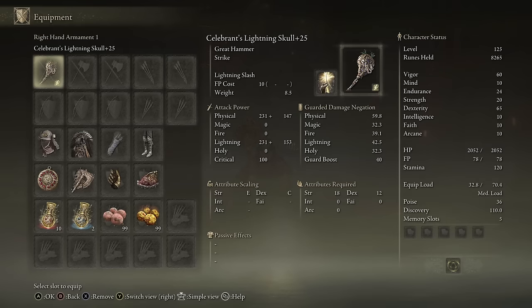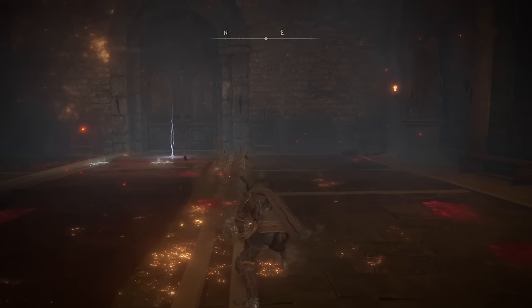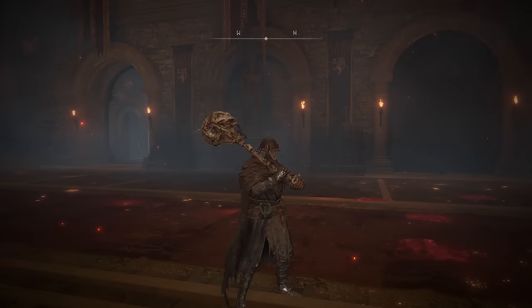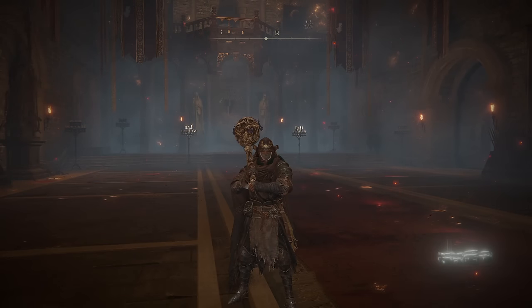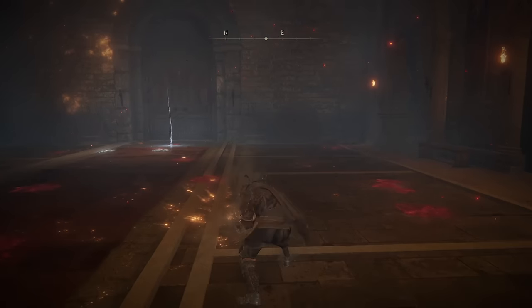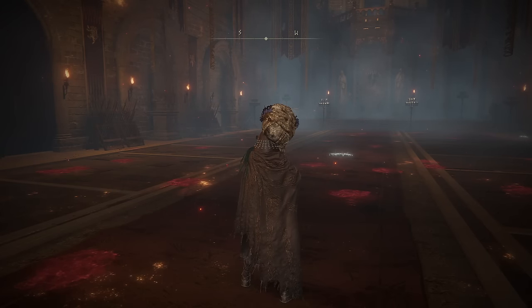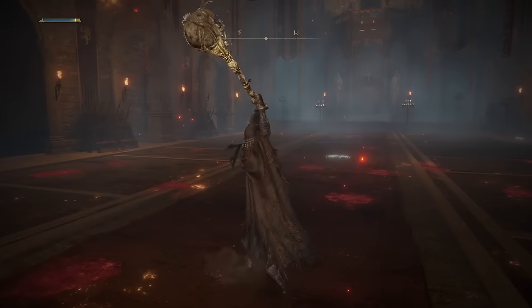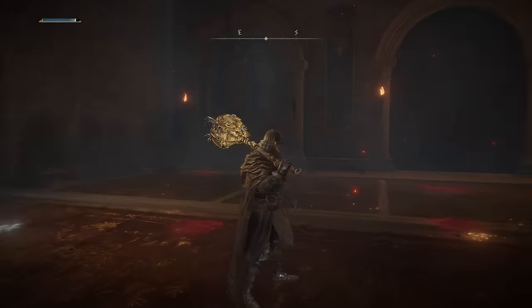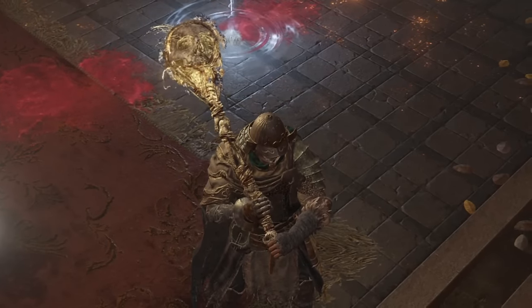Moving on to the eighth Great Hammer: here I have the Celebrant's Skull with Lightning Affinity and Lightning Slash as my Ash of War. When it comes to the Celebrant's weapons, I'm really not a big fan. The only redeeming quality is the fact that you get 20 runes for every successful hit you land. As for everything else, this weapon is just very basic. Lightning Slash — you swing your weapon down and it is followed up by a lightning bolt, and you also get a lightning buff on your weapon, which looks pretty badass on the Celebrant's Skull.